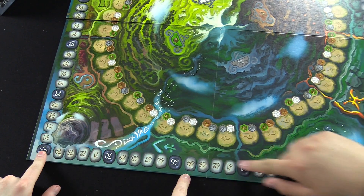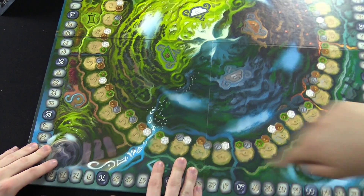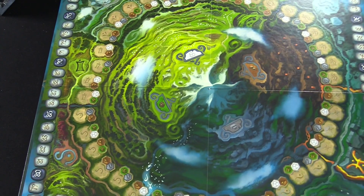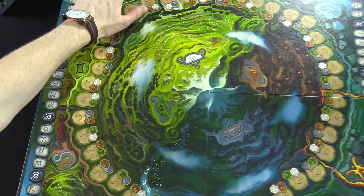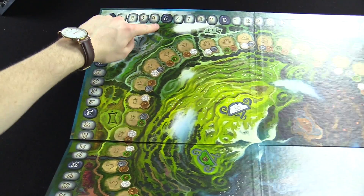This is the point tracker on the very edge, just to the bottom. This one starts at 50 to 75, so each side is going to have 25 points. Each game, you start off at five right here.